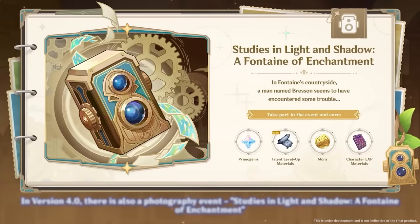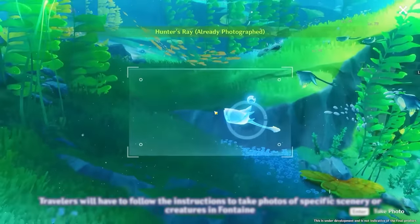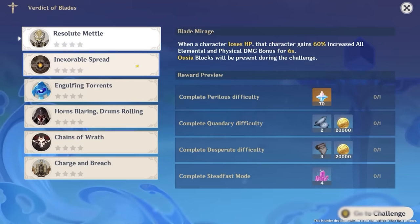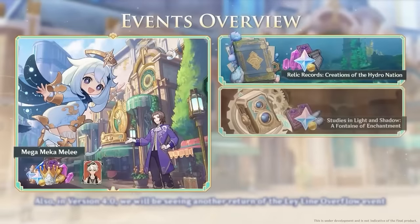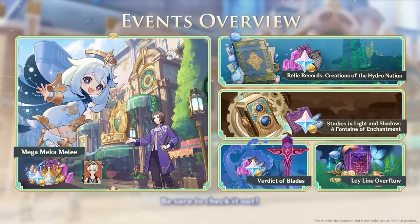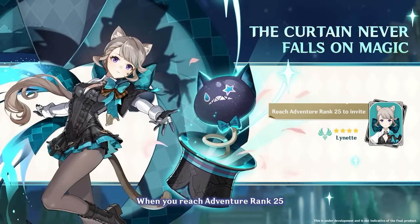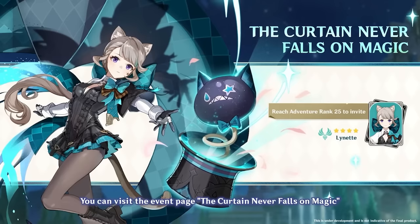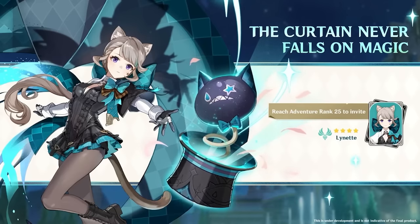There's also a photo event – pretty simple: take some photos of the Fontaine region, learn more about its locations, and get some rewards. There's also a dedicated combat event called Verdict of Blades that uses a few unique mechanics to make combat feel a bit more different. From the overview of all events, there's also going to be a Leyland Overflow event sometime later. The biggest surprise though is the free Lynette that everyone can obtain as long as they've reached Adventure Rank 25, and you'll also get enough materials to get Lynette to First Ascension.